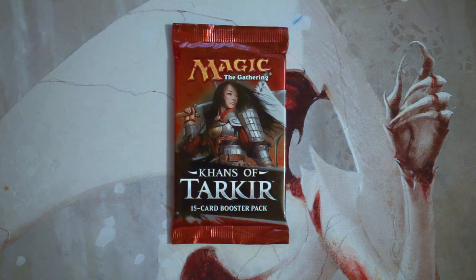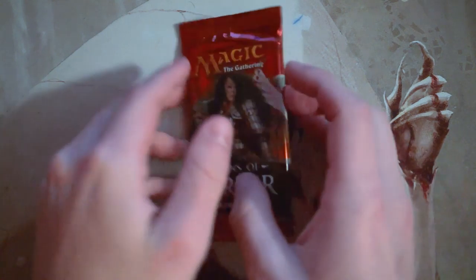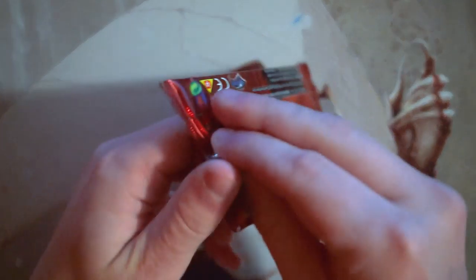What is up everybody, and welcome back to the next episode of the Crack a Pack series. Today we are opening up a pack of Khans of Tarkir — a really interesting set with a lot of interesting cards. Obviously the big stuff is going to be the fetchlands, that's really what I'm hoping to see. We are going to be looking at this from a limited perspective, doing our best to determine what a first-round draft pick would be. Feel free to roast me in the comments if you disagree.